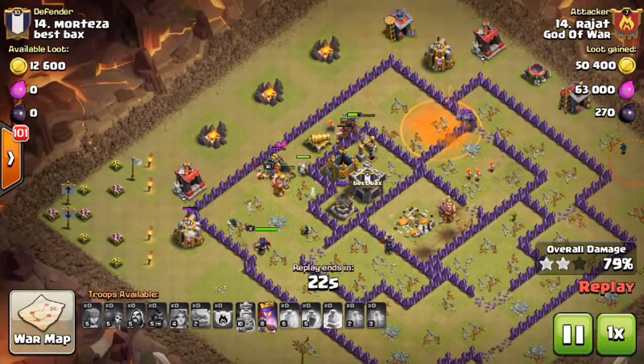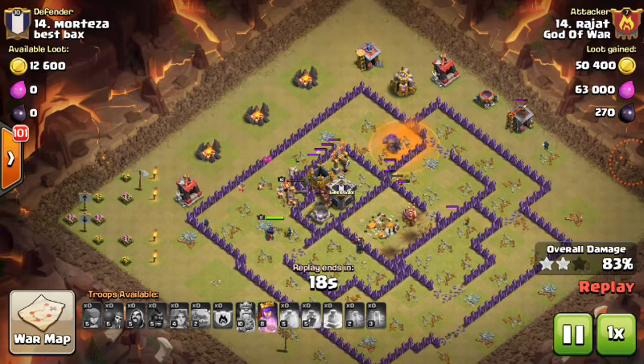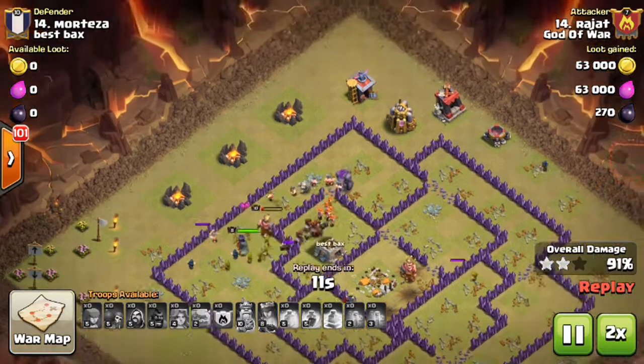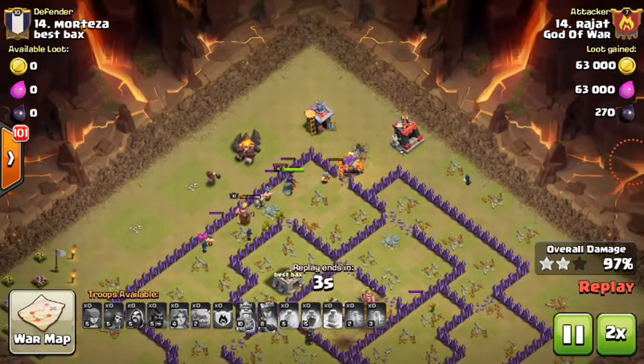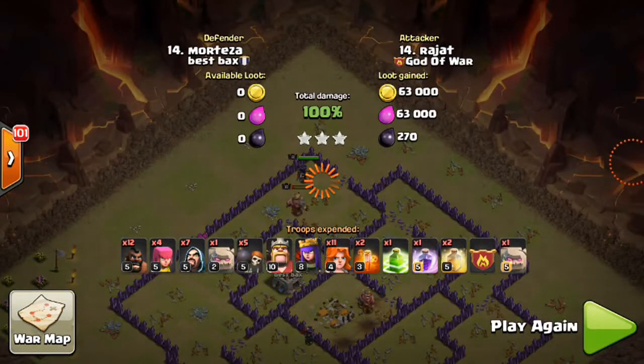The base is down in just a second — only extra structures remain and it's a clean sweep. We'll fast forward and move on to the next attack, which is also the GoVaHo attack on a different base.